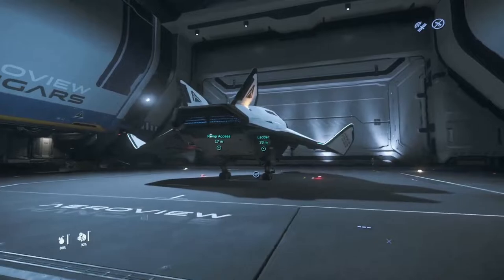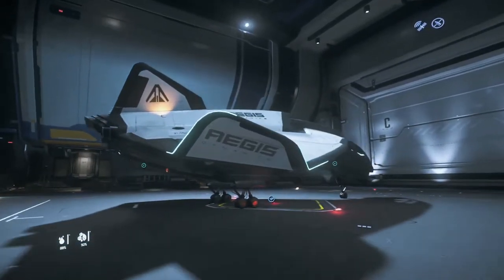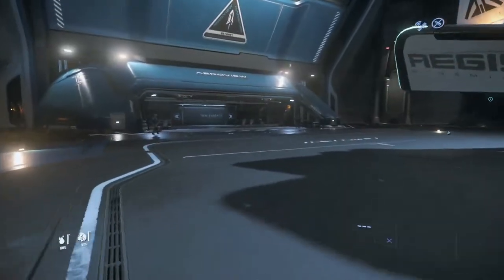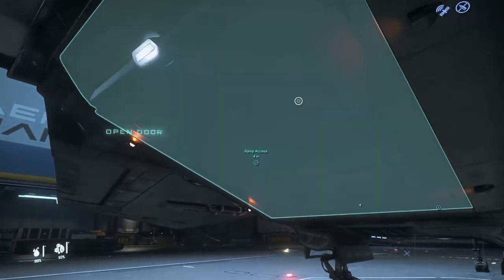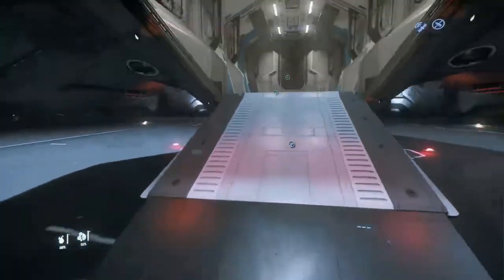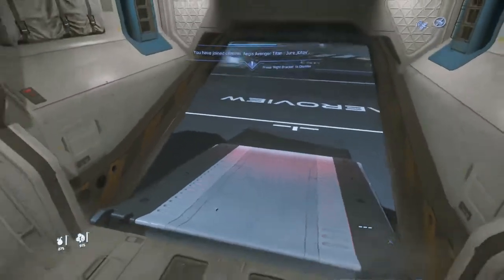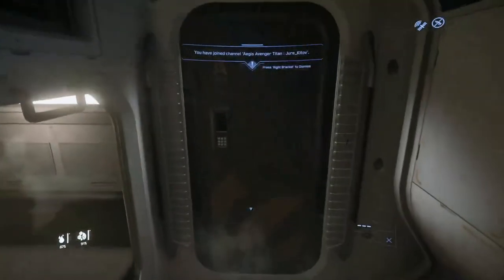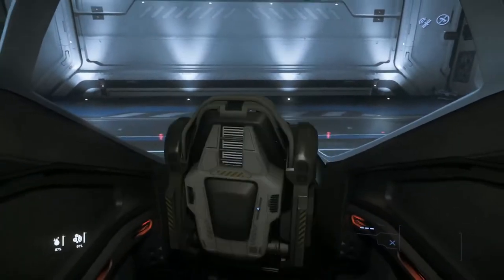After we take a few moments to look around the hangar and enjoy our ship, it is time to hop inside. There are two ways to get inside the Avenger, but we are going to use the back ramp. We're going to walk up to it, hold F, and click on Open Door, then step inside. We are going to turn around, close our door, wait for that to close, and then head on over to the cockpit. We are going to hold F and enter the pilot seat.